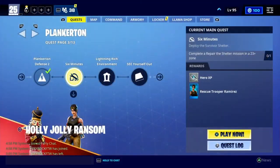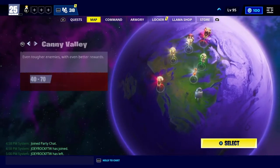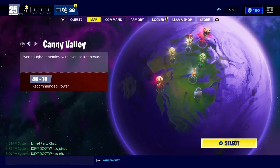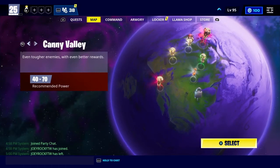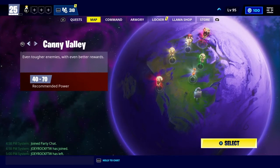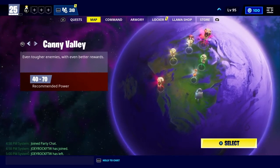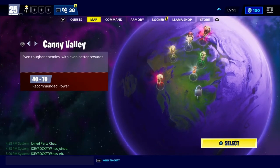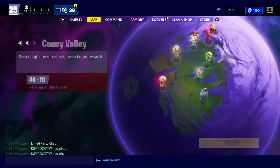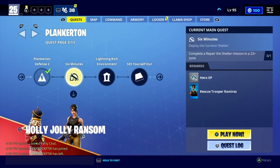What's up guys, in today's video I'm going to show you how to skip from Plankerton to Candy Valley. Right here on my map it says Candy Valley, but at the moment I can't do it because at the top it says 25 power level — you have to be either 40 or 70. So if you're under 40 or 70, you probably can't do it, but I'm going to show you how to skip to Candy Valley.